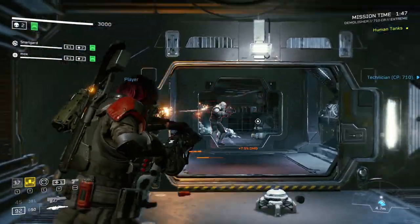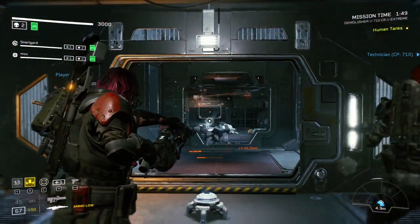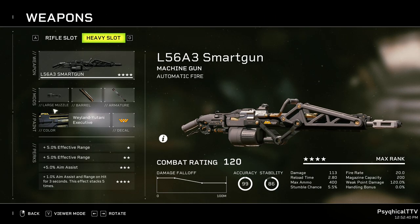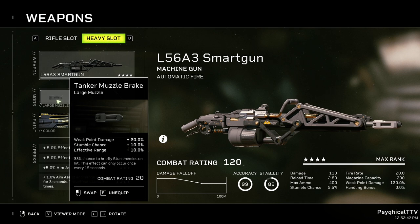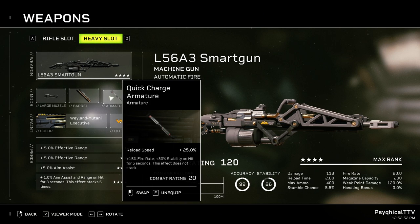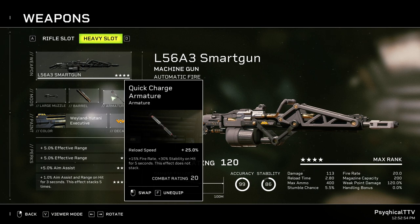The downside of the Smart Gun is that it eats bullets like M&Ms, so be sure to take a Recon with you that can supply you with an ample amount. A good alternative if you don't want to use the Smart Gun is the Minigun. For mods, we're going with the Tanker Muzzle Brake for 20% increased weak point damage and the ability to stun enemies on hit — this will also proc Down and Out. For the barrel, we're going with Hybrid Rifling for more fire rate; the faster you fire, the higher your DPS. Lastly, the Quick Charge Armature for reload speed and fire rate on hit, increasing your DPS even more.